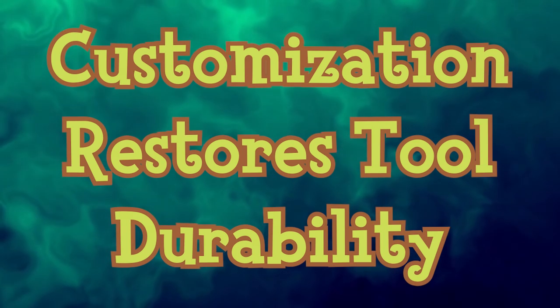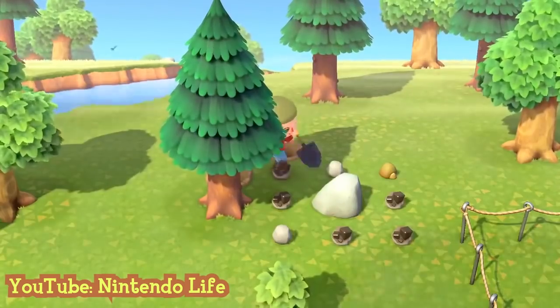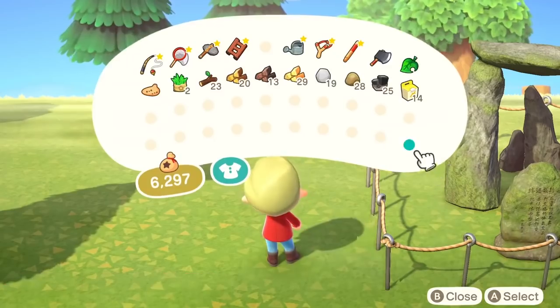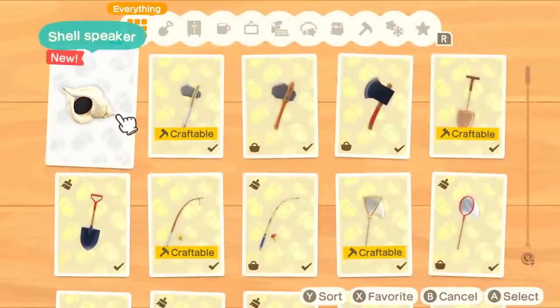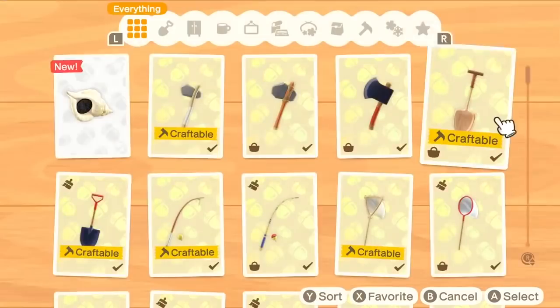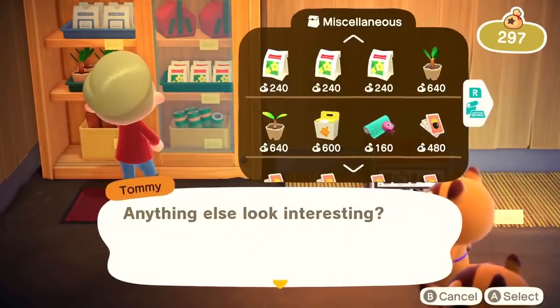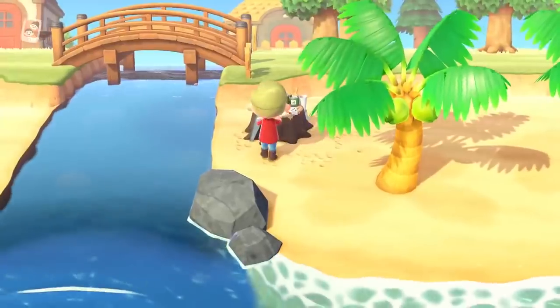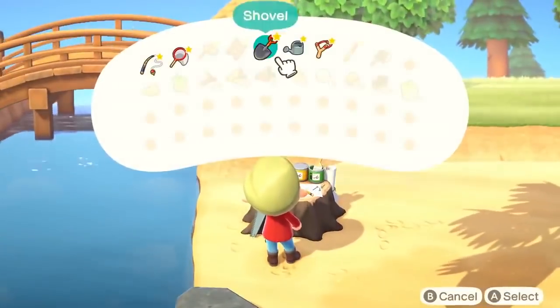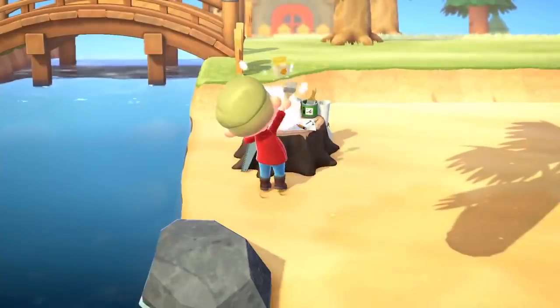Tools have limited usage and eventually break in Animal Crossing New Horizons, requiring you to craft or buy a new one. You eventually unlock upgraded tools at the Nook store, which are more stylized and customizable. If you use a shovel 20 times, you can open the DIY options to reset the use counter — effectively getting a new shovel for the cost of customization kits instead of buying or crafting one.